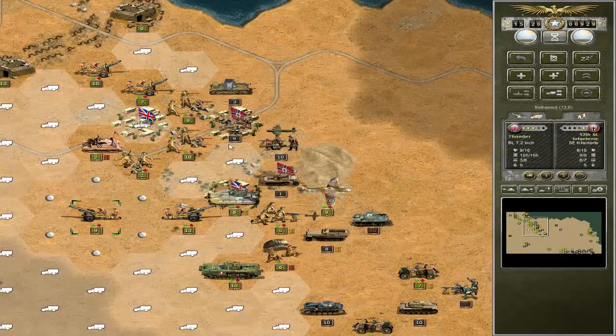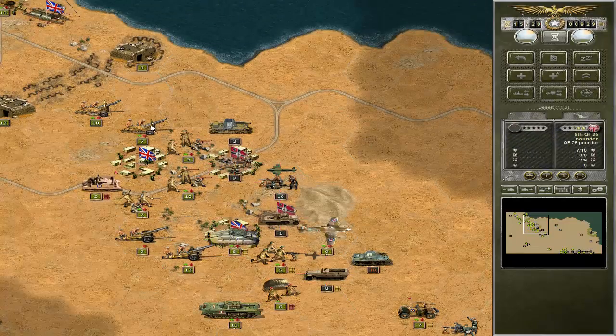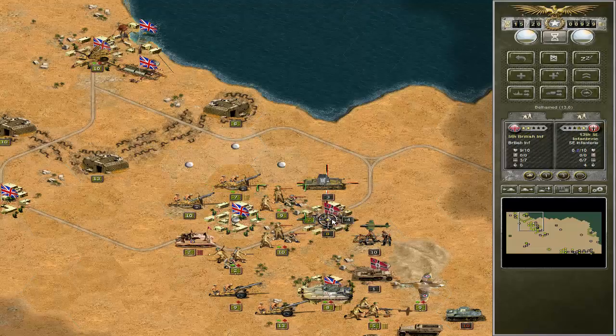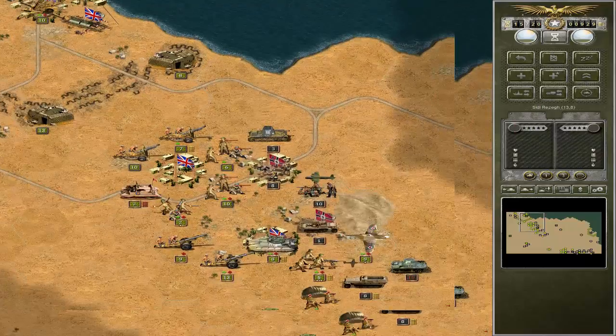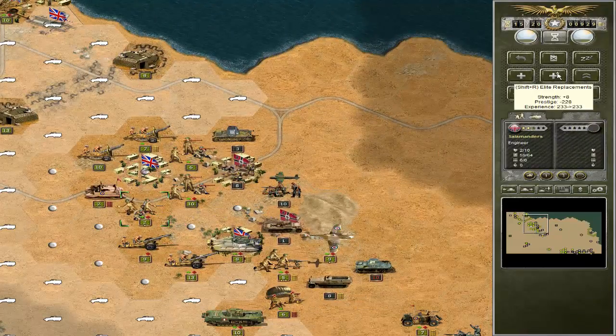Specifically these guys. I'm going to use the 25 pounders to lower these guys as fast as possible. Let's move the 25 pounder here — no damage possible. Now rugged defense enters the battlefield, nice — and we did nothing. Well, this is going well, it's going so well it's unbelievable.